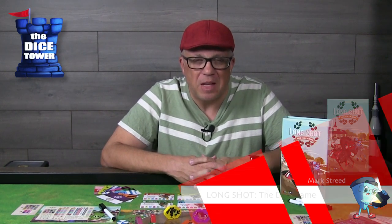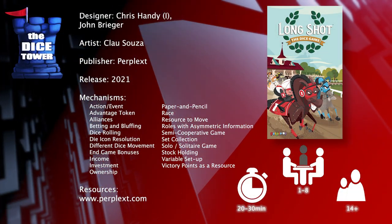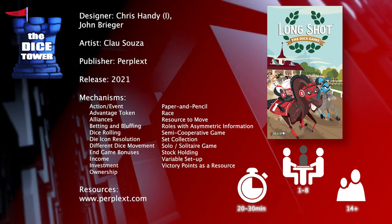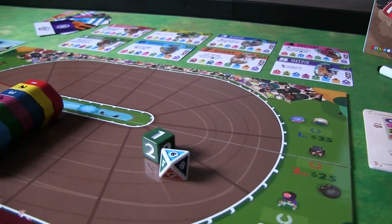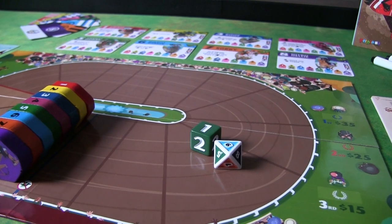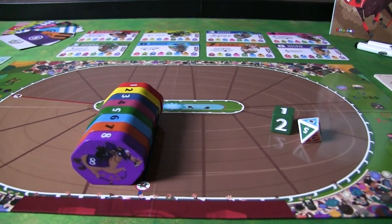Welcome back to our Dice Tower preview. I'm Mark, and today we're taking a look at Long Shot: The Dice Game, brought to you by Perplexed. It's for one to eight players, ages 14 and up, with games ranging from 20 to 30 minutes. Plan and push your luck as the action unfolds in this tense race of eight horses. You'll buy horses, place bets, influence race movement, and utilize special abilities. The dice determine which horse moves and the actions available each turn, so be ready to adapt your plans.